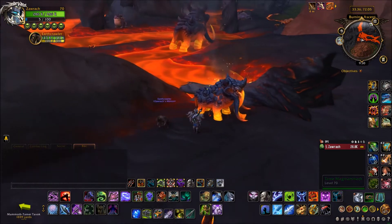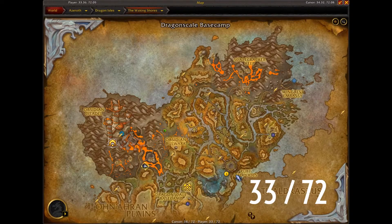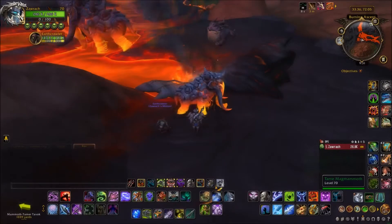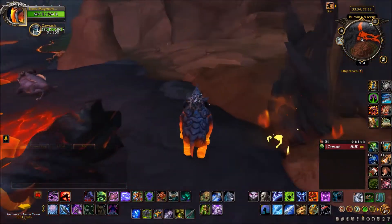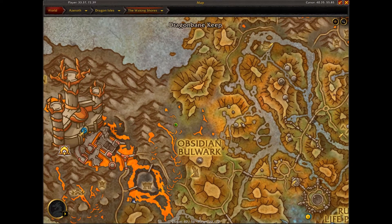All in all, this is a very easy achievement, and I'm going to be showing you where these mammoths are located. The first one, in no particular order, is down here at the Burning Ascent. All you have to do to ride these mammoths is just click them, you can mount on them, you get a five minute buff, and you have to return them to the Mammoth Tamer within that five minutes. For reference, it's that little green dot on the map.